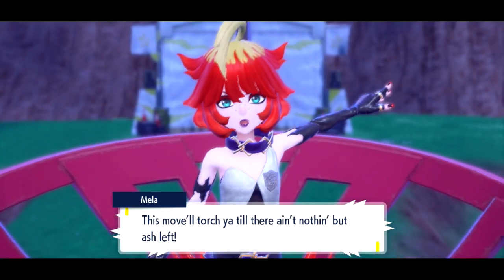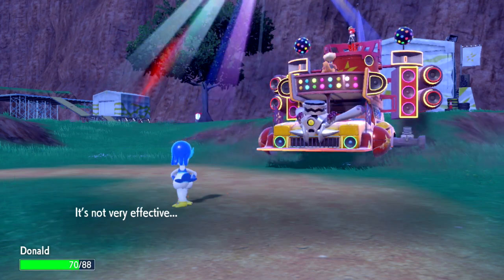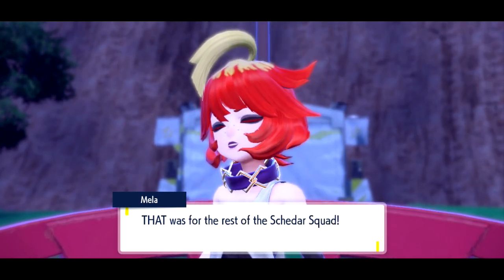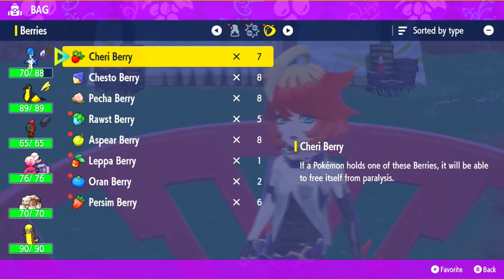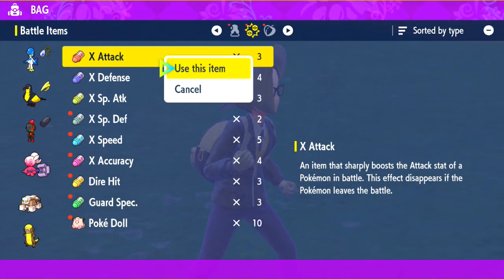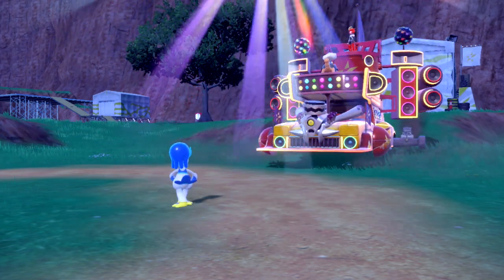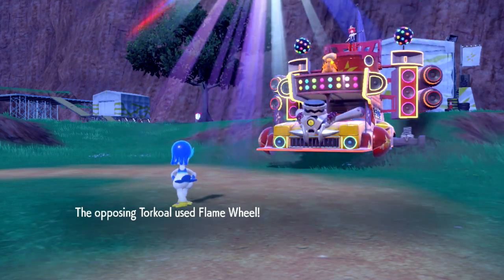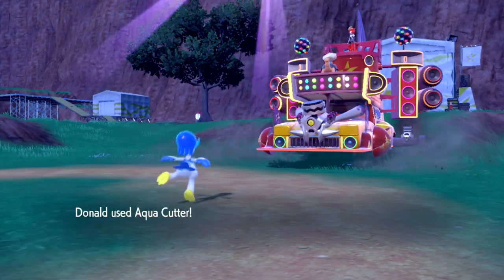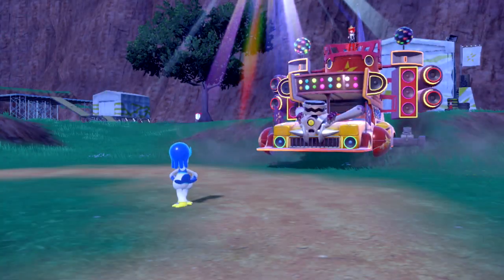She has two Pokemon, starting with Torchic, level 27 Fire-type with Flame Wheel and Clear Smog. Going for the Flame Wheel — didn't do much. If you have a Water-type, this should be no problem. I'm going to use an X-Attack since Aqua Cutter is a physical move, in an attempt to have it do more damage. So it turns out I was right — it is a physical attack, and I managed to defeat that Torchic no problem.